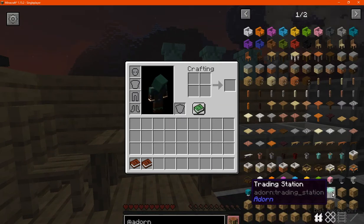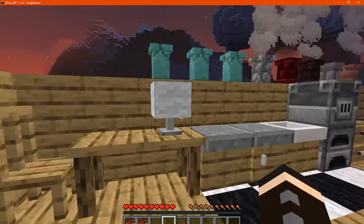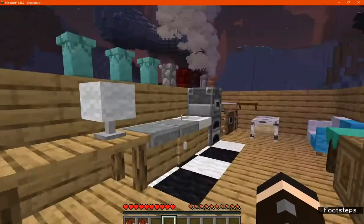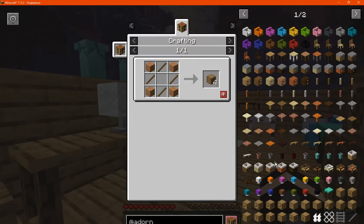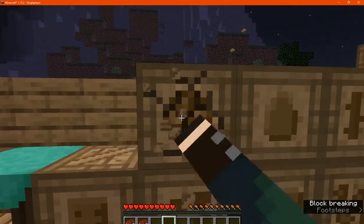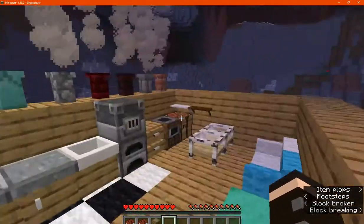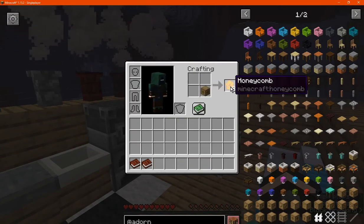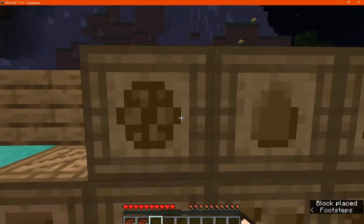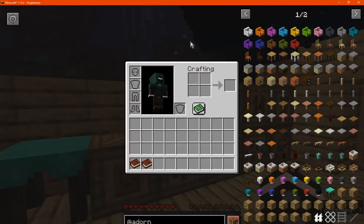We have the trading station which you can use for trades with other players — set a price and what you want to trade. We've got the crates for storage. If you break these you should be able to get them back. There's honeycomb in one, and you can convert them back if you want, besides using them for storage or decoration.